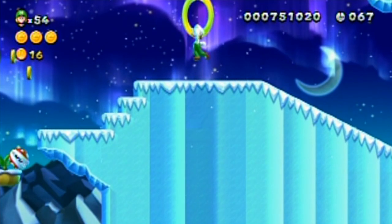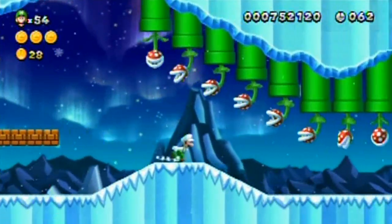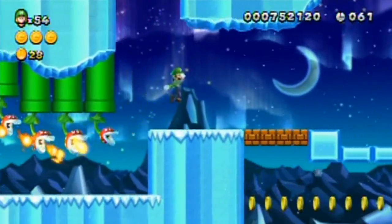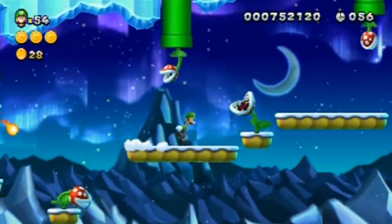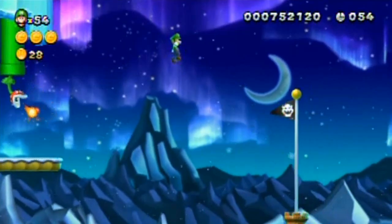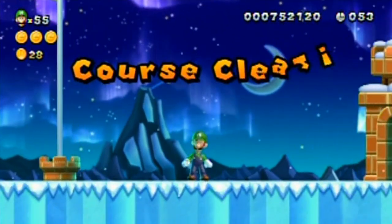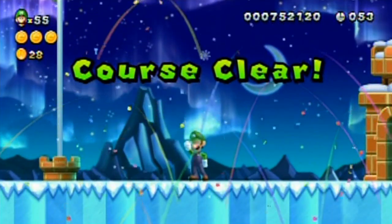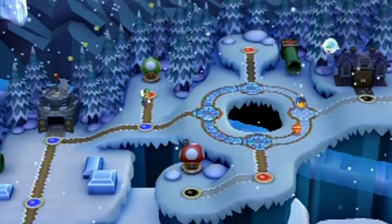Secret Luigi cameo again — one per level — and there's the last coin! So let's speed run the rest of this level. Well, that wasn't much of a speed run because I tried to get a power-up. This level is like a run-and-gun — just run through it sort of level. A power-up is only worth getting if it helps you make up more time later.